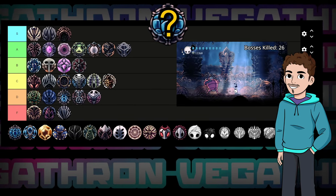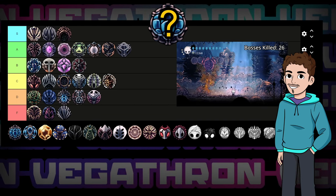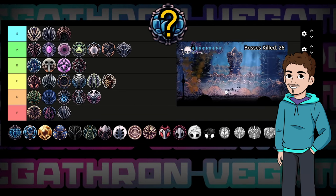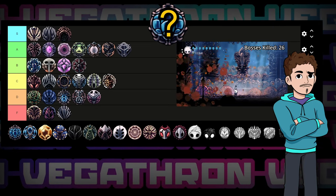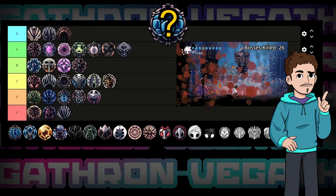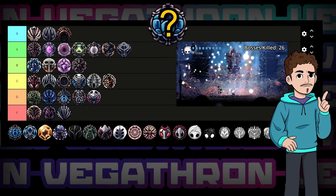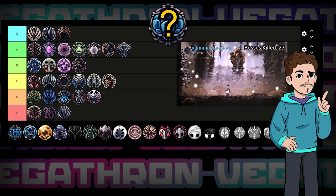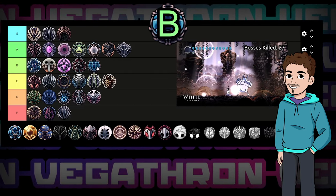Continuing with the lifeblood charms, we have Lifeblood Core. Very similar to Lifeblood Heart in function, however for only one extra notch you'll get twice as many lifeblood hearts. At least this charm has something going for it — sure it's still lifeblood and not real masks, but it's got the best health-to-notch-cost ratio in the entire game for any charm. It's a bit less flexible, but at least there's a reason to use it, so I'm putting it in B tier.